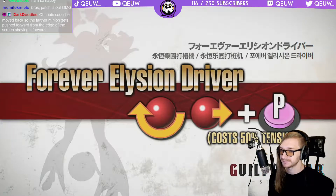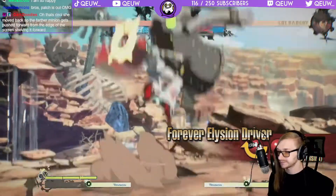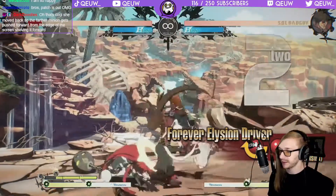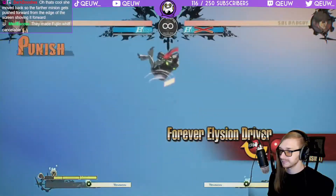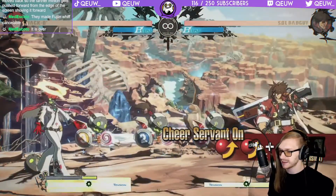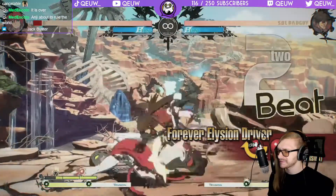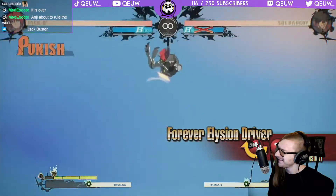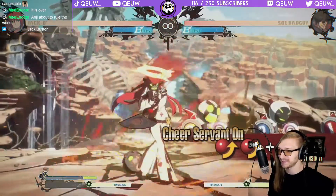Forever Elision Driver: an extremely damaging throw. This move can be used in combos or to interrupt your opponent's offense due to the invincibility on startup. Be careful with this move as it whiffs unless you are extremely close to the opponent. Is it actually a grab? I'm just gonna assume it's not — it kind of looks like it isn't.